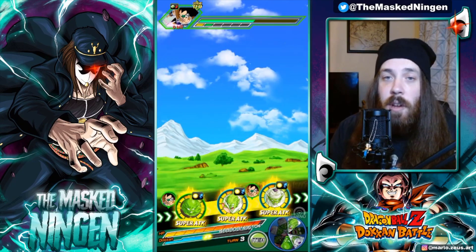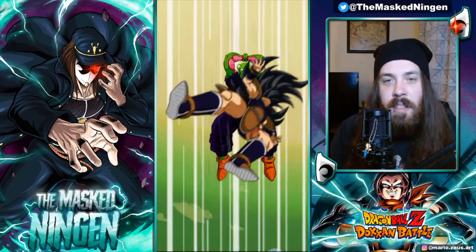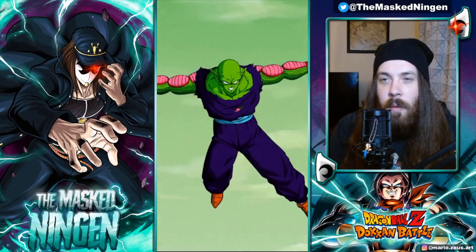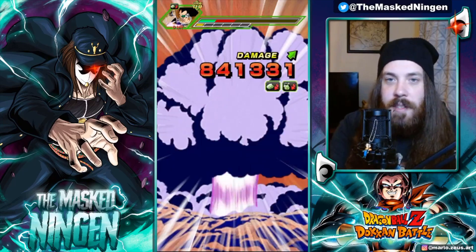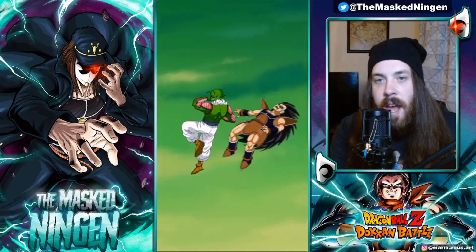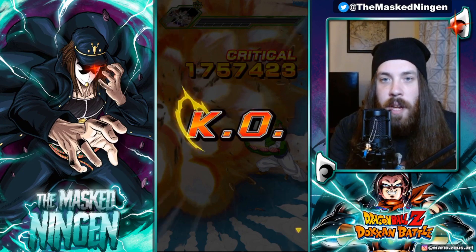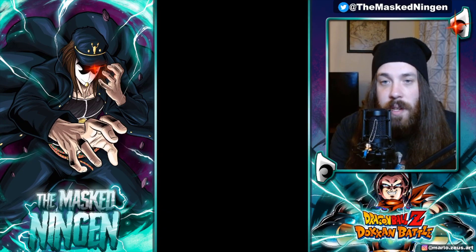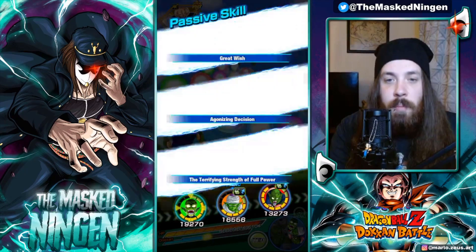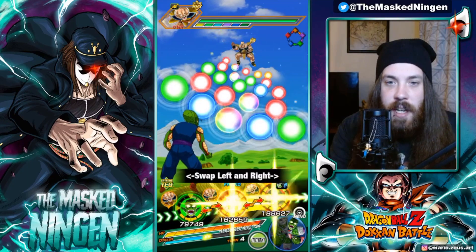Double digit damage — pretty solid. We're still only at the Raditz portion, so not like the hardest part or anything. I wonder how long it will actually take to go through this, because this team has a lot of units that can be very good. Piccolo's still building up, the AGL Piccolo's going to transform at some point, and we'll be able to transform the physical one at some point too.